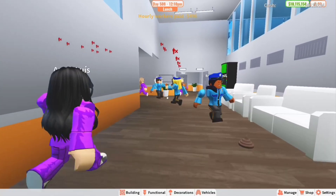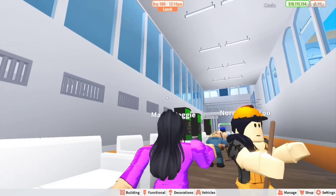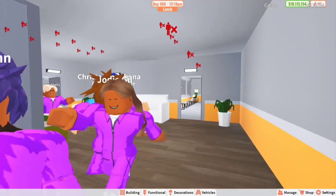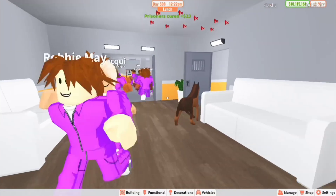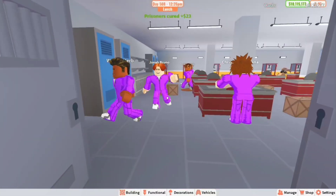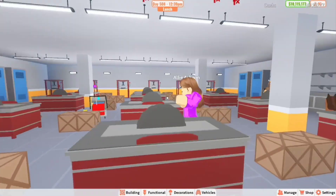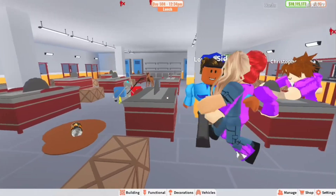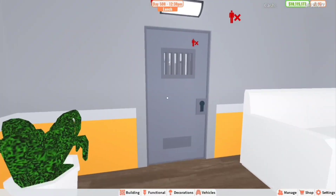That's the whole yard. Now this is a flaw with my prison — there's only one stairway that leads to the other two floors, which kind of does suck. Right over here in this little area is kind of like a little waiting area, and here is the workshop. There is another workshop in the prison but this is the smaller original version.